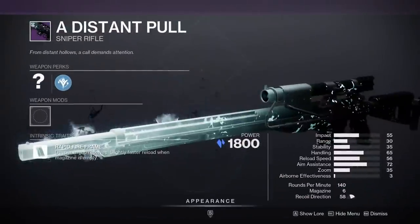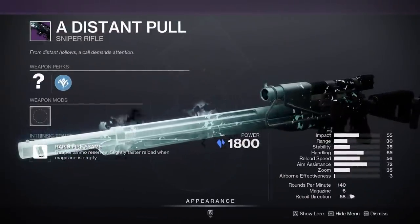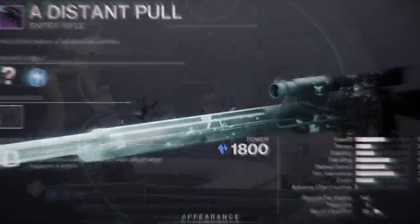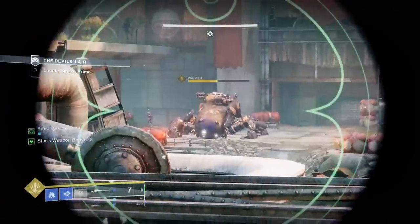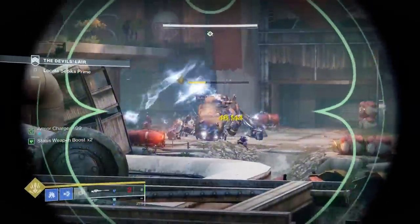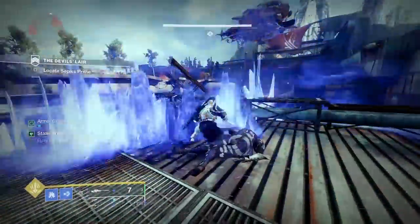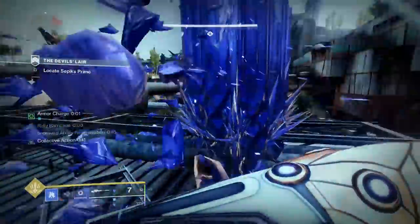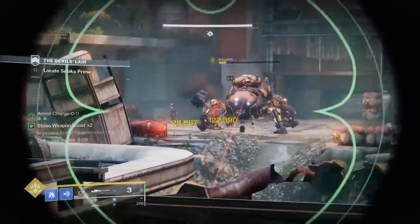A Distant Pull. This right here is my favorite weapon of the set, and it comes to us as a Rapid-Fire Stasis version of the Sole Survivor Sniper Rifle. Going back to what I said about the Rapacious Appetite SMG, this weapon is going to greatly benefit from the Elemental Charge mod when rocking Stasis builds, because you're going to be able to boost that damage right on up. As you can see in the background gameplay, it's super easy to get Stasis shards, convert them into a Stasis Surge buff, and output good damage on high health bar enemies.